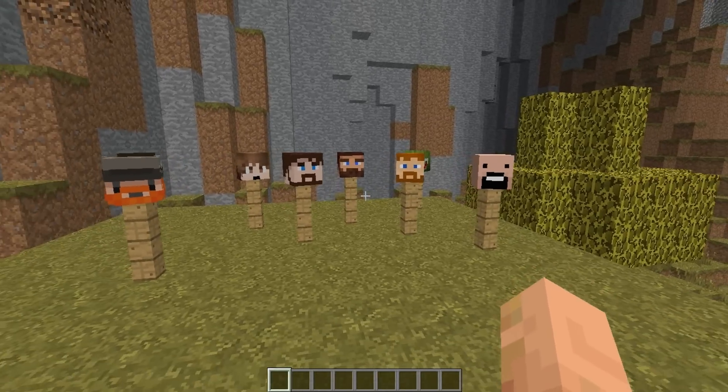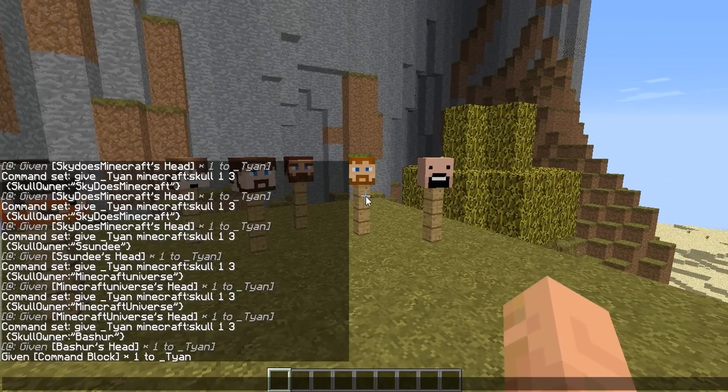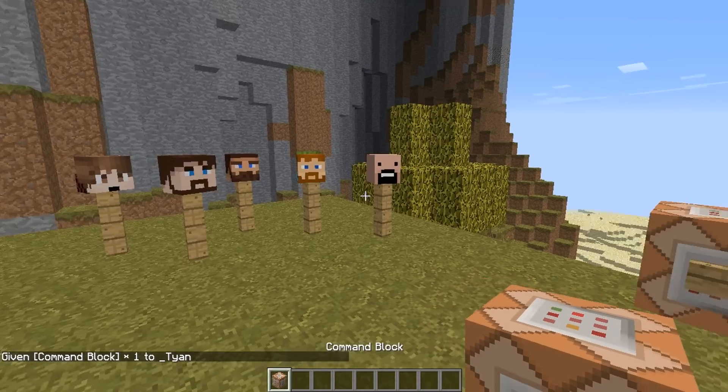Now first things first — the one thing you're going to need right off the bat is a command block. All you have to do is type in this command, so feel free to pause the video at any time if you want to get the command. Press enter, and boom, you get your command block.